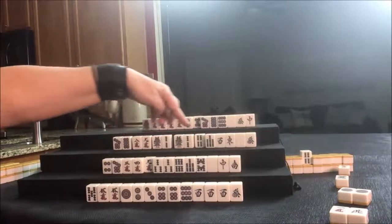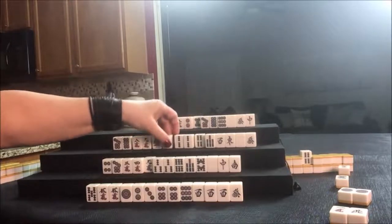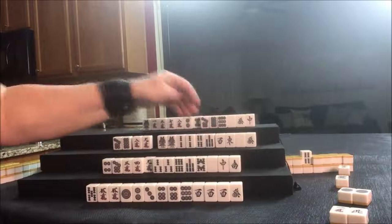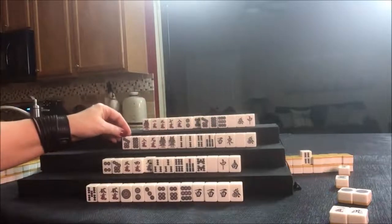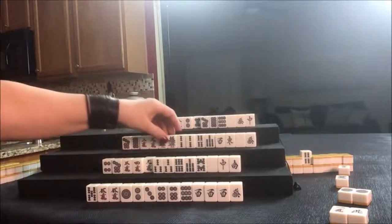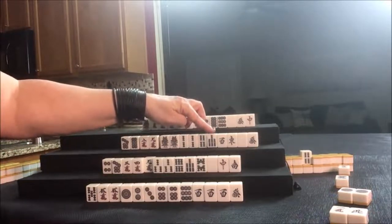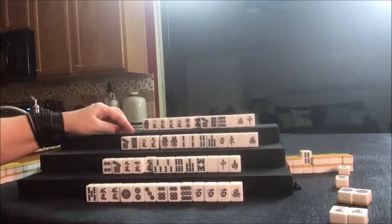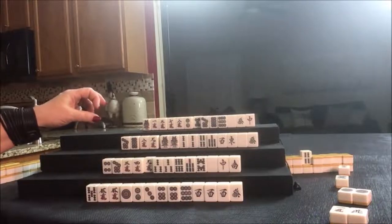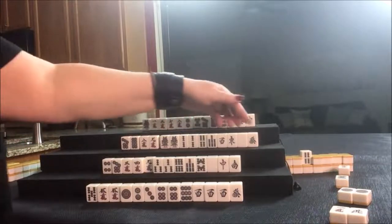That's too many potential Chis. I think we should give up on one of these and focus on pure double Chi and a Half Flush. We do have the four and a seven — we might be able to build in Dora if we draw it. Let's give up on mixed triple Chi with seven-eight-nine since we only have a seven there. Four discards, single honors.